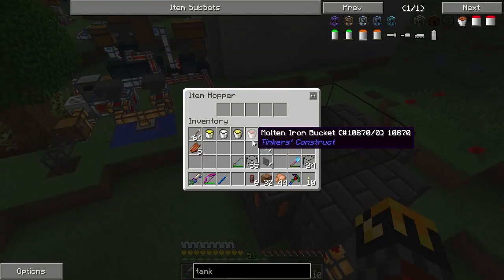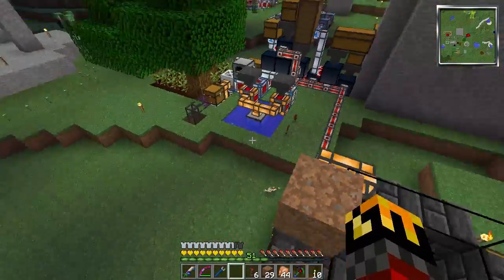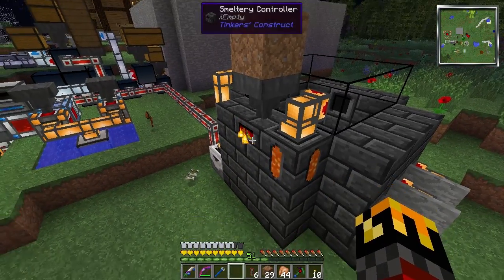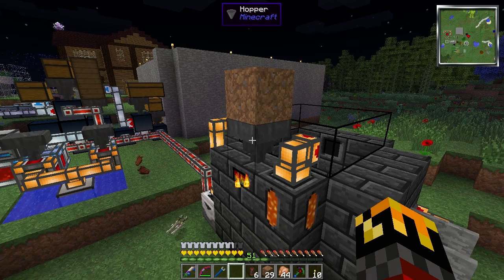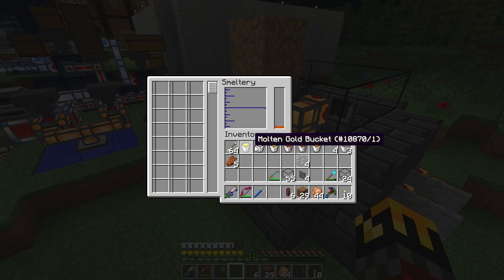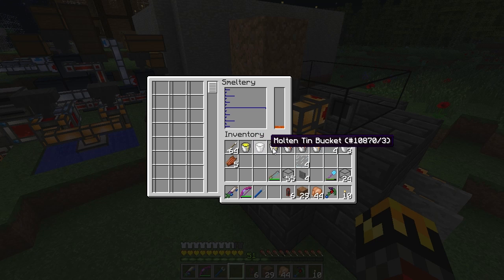So now we have our hopper. Basically all the stuff we're going to be outputting from the other half of our system into the smeltery will go into the hopper. I'm mildly curious — I don't know how to use these gold buckets or if I can use them for anything. Like how would I put the gold back into the system? I have six worthless buckets here and no idea what to do with them.